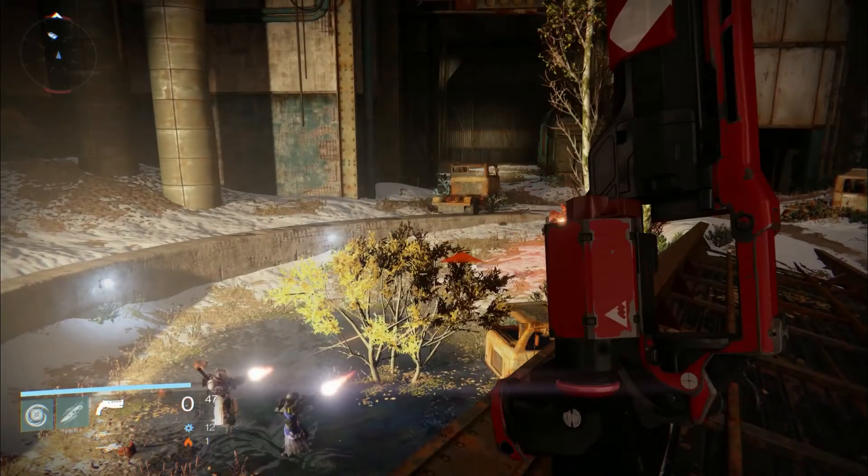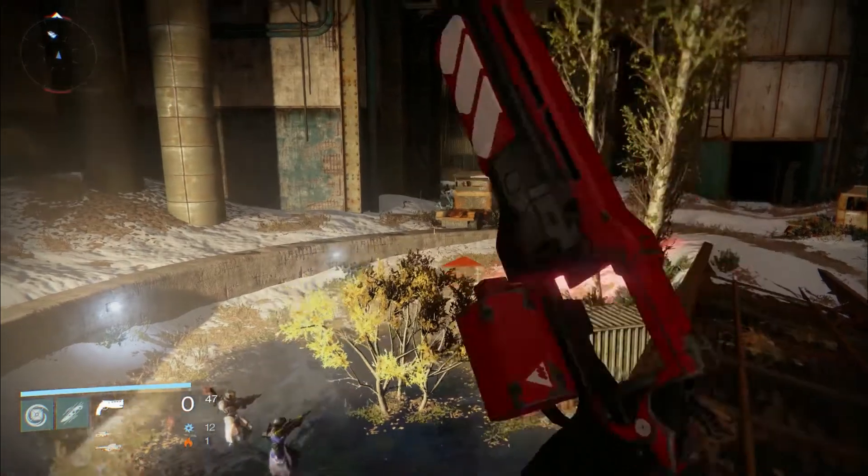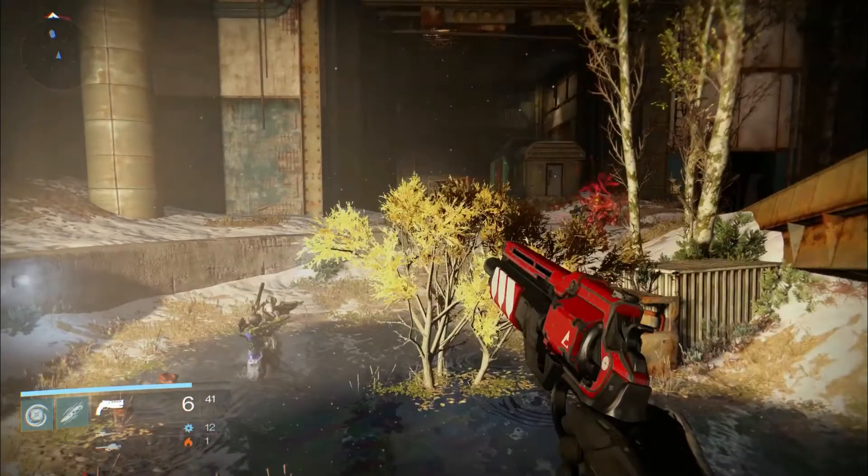This player has the new Monarchy logo printed on the side of this hand cannon. This makes me wonder if your faction logo can only be placed in preset locations, or if we'll be able to place it wherever we want on our gun.